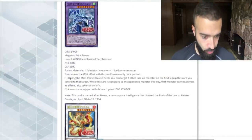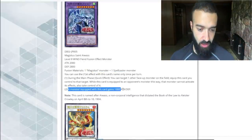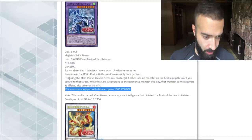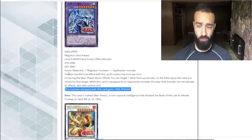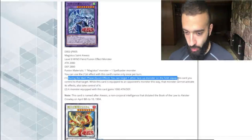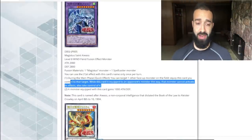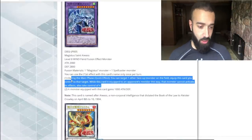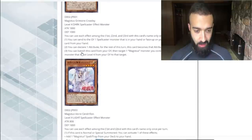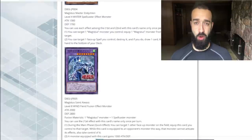Now we're going to go into the fusion card. During the main phase, this is one Magistice monster plus a spellcaster monster. The main effect you want to be concerned with is its effect when it's equipped. The equip effect is useless — gain a thousand attack, who cares? You don't need an attack boost because Mighty Master is going to blow up the whole field anyway. During the main phase, quick effect: you can target one other face-up monster on the field and equip this card you control to that target. While this card is equipped to that monster, that monster can activate itself. So this is like an interruption — a Magistice interruption — which could actually work out well.